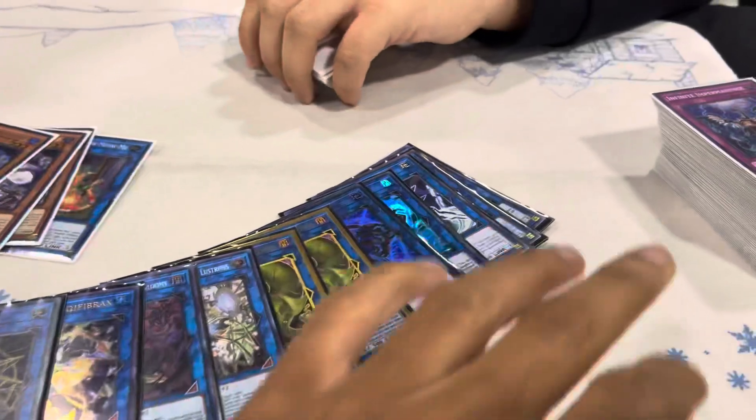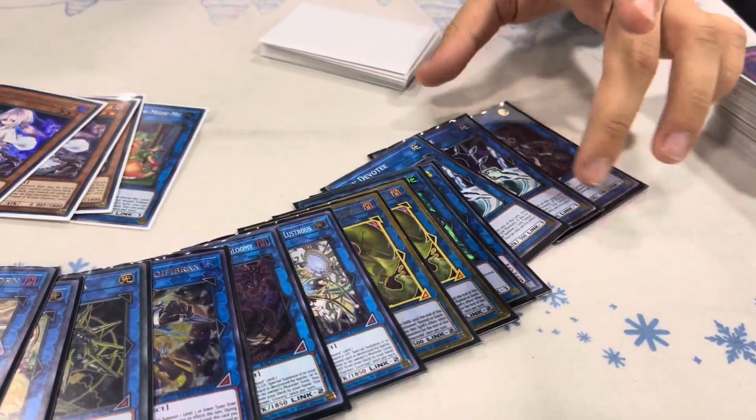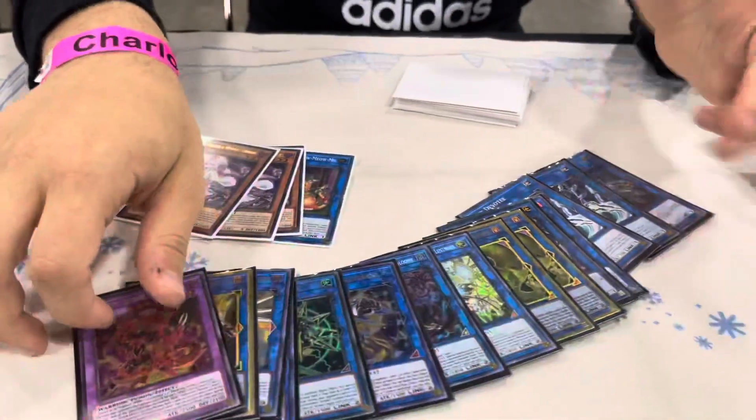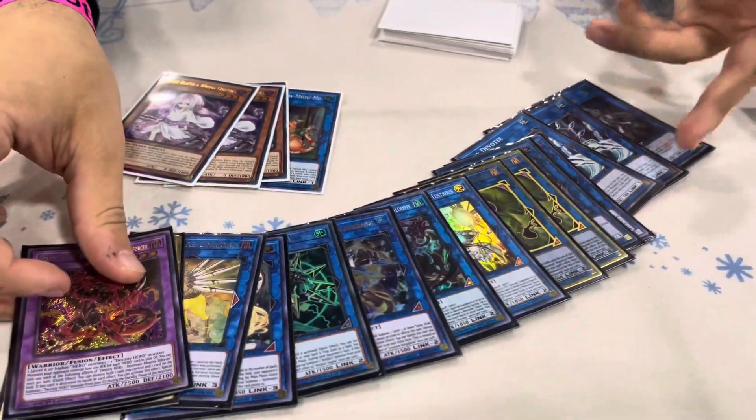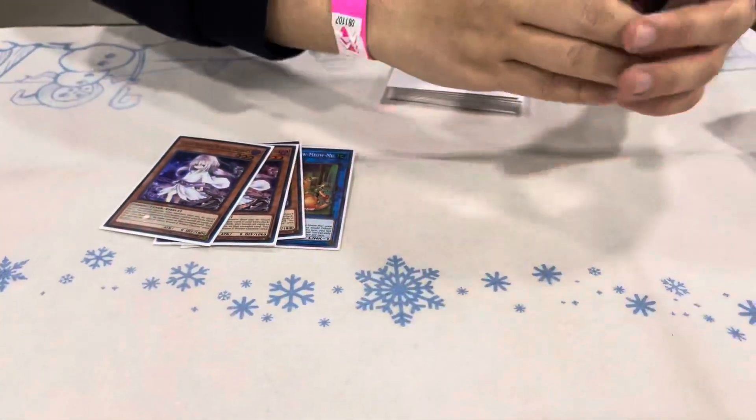Do you ever hit main combo pieces in the mirror? Yeah, if you're trying to go with normal summon, I'd probably just hold it for DP, since this is such a - that's what it leads to. Also, if you hit this, they can still play the game. I'm not trying to let them play the game.